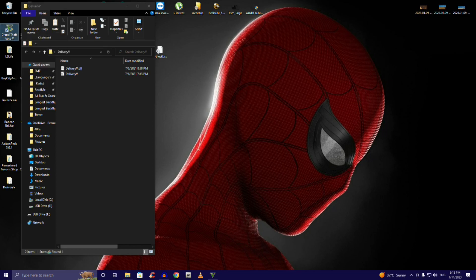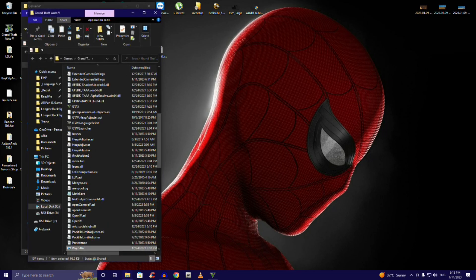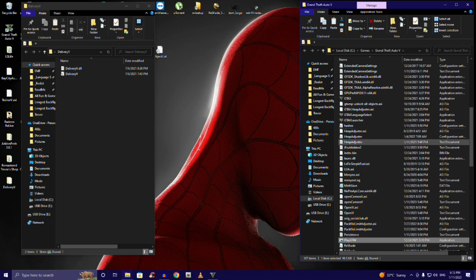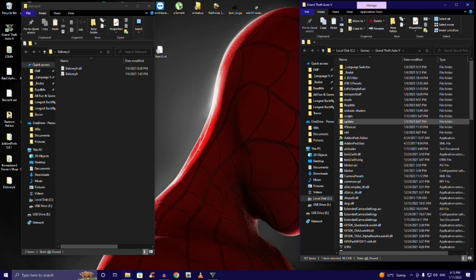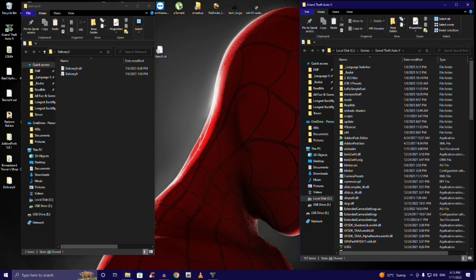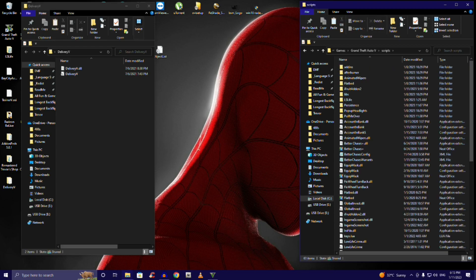Open your Delivery V file and go to your game folder — your game directory, whatever file location you have. Move this to the side. This is one of those scripts where it's simple enough you don't need OpenIV, so we're good. Now this file goes in the scripts folder. If you don't have one, it's simple — create a new folder and name it 'scripts'.